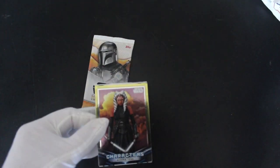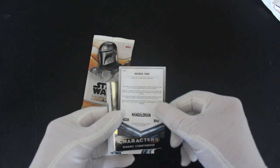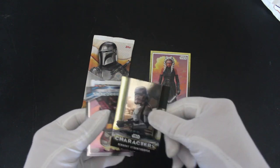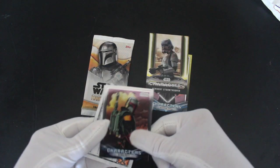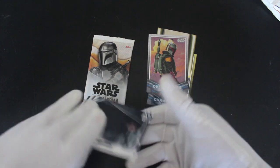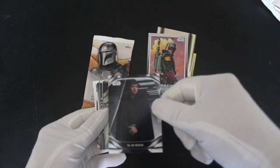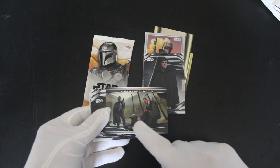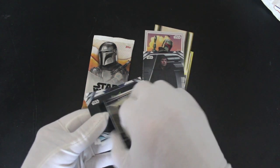Oh look, straight away a shiny card! Is that a parallel or are they all like this? Remnant Stormtroopers - those are stormtroopers that carried over from the Empire. Another shiny! Good characters. There's Boba Fett - call him what you want. Oh we've got a spoiler if you've not seen it - the Jedi reveal, Luke Skywalker! There he is. Concept art there - Grogu, Mandalorian and Ahsoka all talking. That's from Chapter 13 apparently.